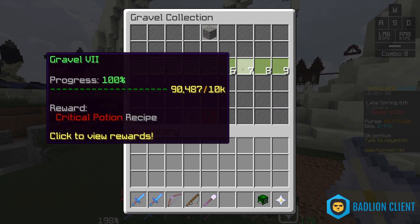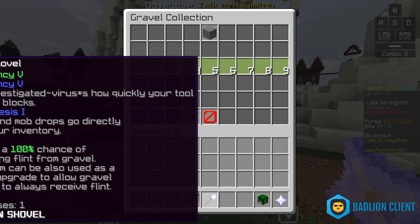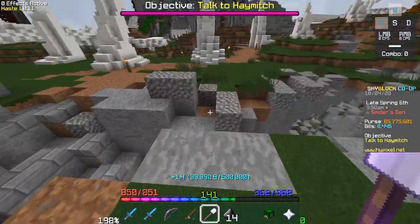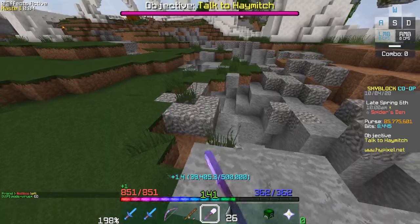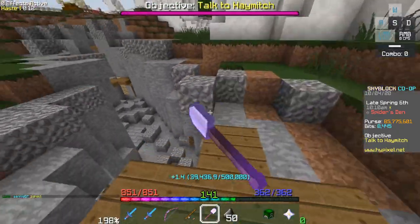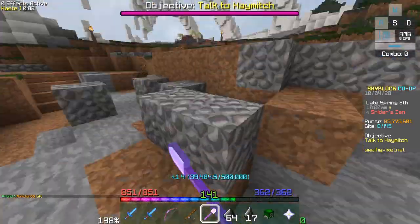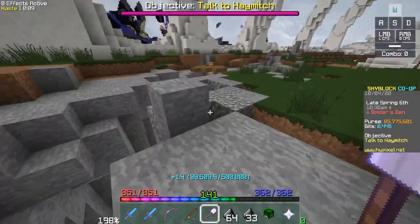In the early game, it's a struggle to get your gravel collection all the way to 10,000, which is the minimum required for the critical potion. Most people use minions, but lobby hopping between the spider's den and the end until you find a private lobby is the ideal way to get the collection really fast. I have a flint shovel with efficiency 5 and telekinesis 1. In an empty lobby, you would see every single spot filled up with flint. Three to four empty lobbies worth of gravel should be enough. It'll take maybe an hour or two — don't bother wasting a minion slot on gravel.